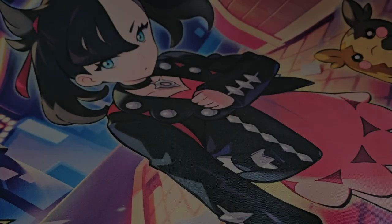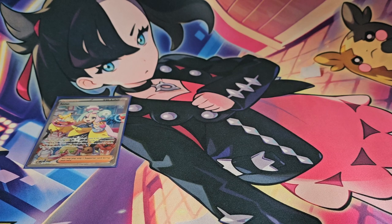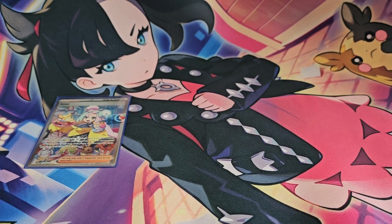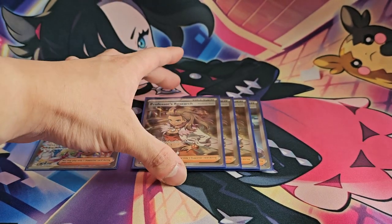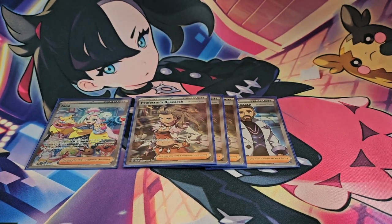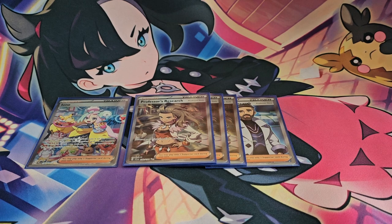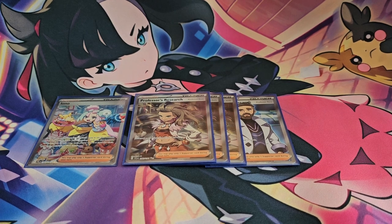Moving on to supporters — I'm playing Iono, which is a fantastic card. I've been considering bumping it up to a second copy, but I find one is more than enough to get the job done. If you're thinking about adjusting ratios, you could consider swapping one copy of Professor's Research — I'm playing four of those — for a second Iono. I feel that would definitely be a viable option.